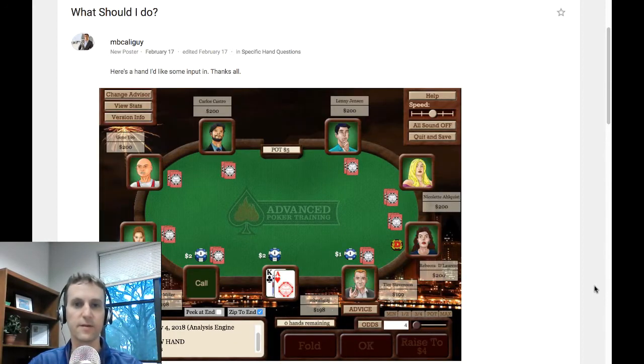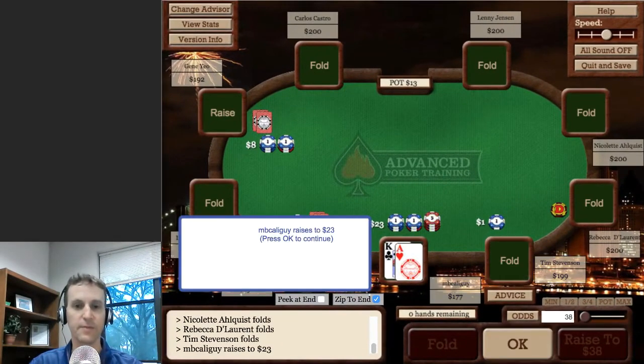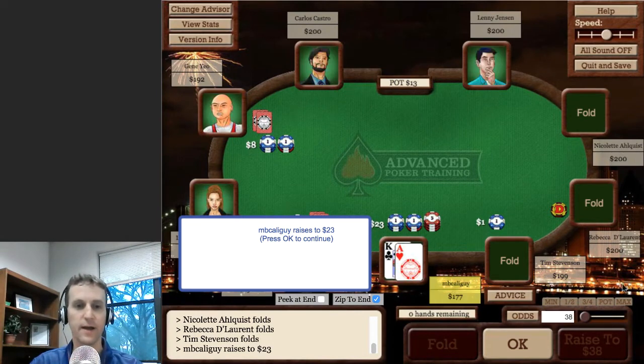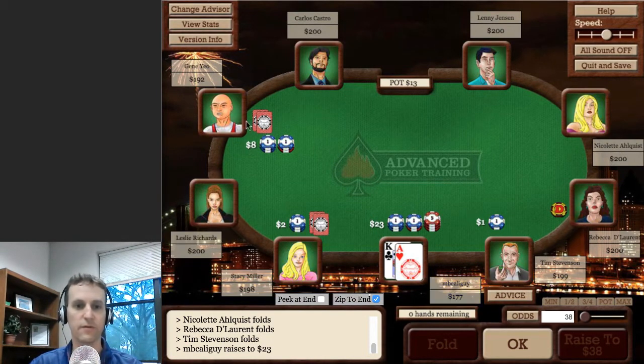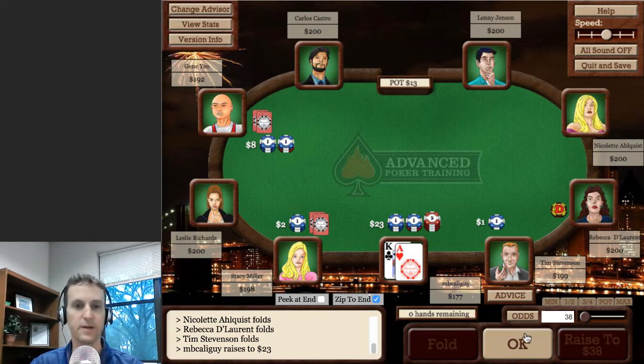Let's take a look at the hand. This hand was submitted by MB Cali Guy — thanks for submitting it. We've got an aggressive opponent; we see he's an aggressive intermediate player. He raises pre-flop to four times the big blind from early position, and we three-bet to $23 with Ace-King offsuit from the big blind.